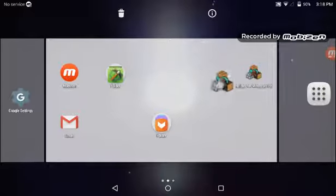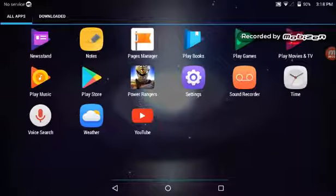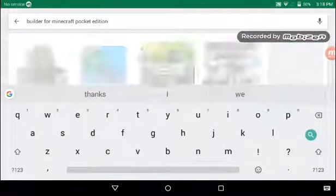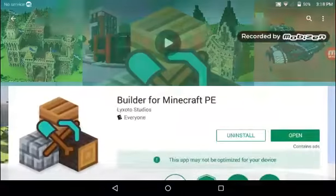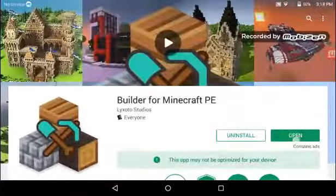The app you guys will need for this is Builder for MC for Minecraft. As you guys can see here, it's the only app floating around the screen. It's called Builder for Minecraft. To get this, go into the Play Store and search 'Builder for Minecraft Pocket Edition.' Look for the first app you see, then install it. Once you finish installing it, open the app.